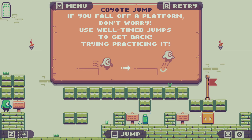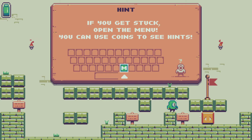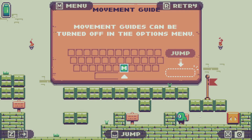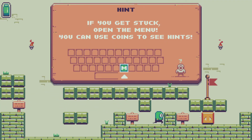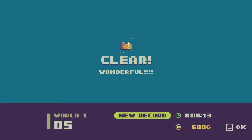If you fall off a platform, don't worry — use well-timed jumps to get back. If you get stuck, open the menu — you can use coins to see hints. Now do record, push it and restore. Journey Begins — achievement unlocked!